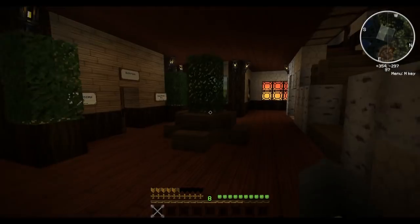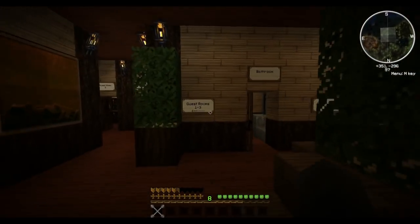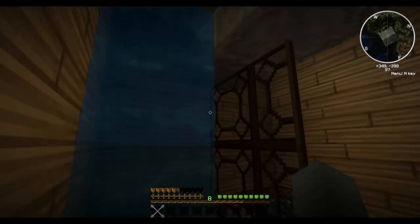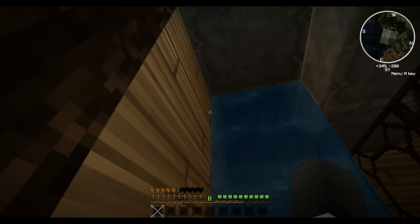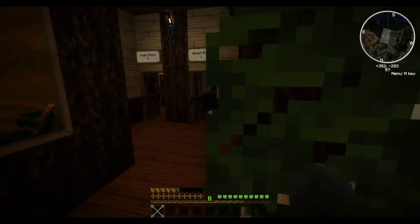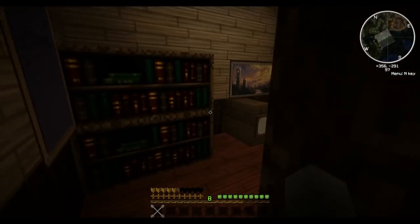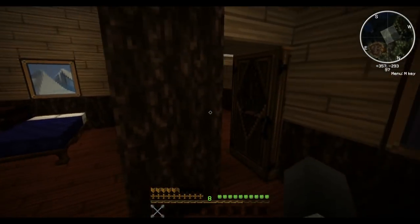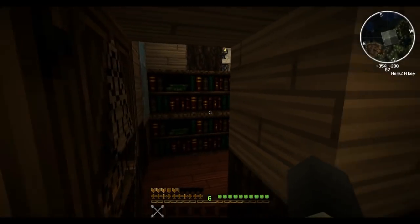Up a level are the guest rooms — not suites, but just individual rooms. Got a little seating area in front. They all share only one bathroom — it's a bit smaller, so there's a shower instead of a bathtub, and a single vanity. Pretty much all the rooms are the same: bookcases, desk, bed, and chest.